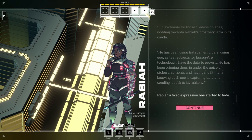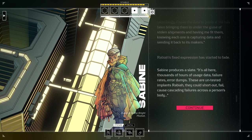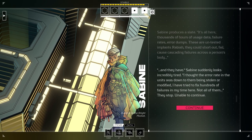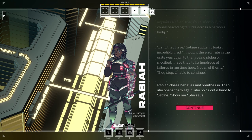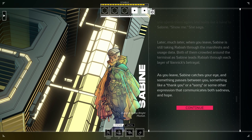'He has been using Yannick and enforcers — using you — as test subjects for Esenarp technology. I have the data to prove it. He has been bringing them in under the guise of stolen shipments and having me fit them, knowing each one is capturing data and sending it back to its makers.' Rabia's fixed expression has started to fade. Sabine produces a slate: 'It's all here — thousands of hours of usage data, failure rates, error dumps. These are untested implants, Rabia. They could short out, fail, cause cascading failures across a person's body. And they have.' Sabine suddenly looks incredibly tired: 'I thought the error rate was down to them being stolen or modified. I've tried to fix hundreds of failures in my time here.' Rabia closes her eyes and breathes in, then opens them again and holds out a hand to Sabine: 'Show me.' Later, much later, when you leave, Sabine is still talking Rabia through the manifests and usage data, leading her through each layer of Yannick's betrayal. As you leave, Sabine catches your eye and passes something between you — something like a thank you or a sorry, or some other expression that communicates both sadness and hope.